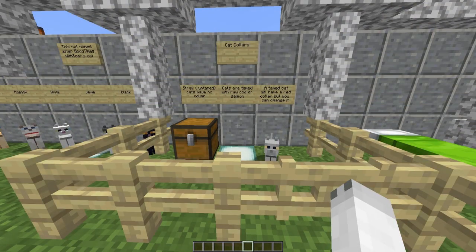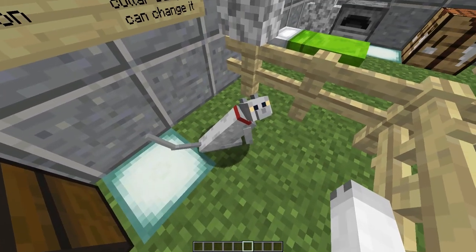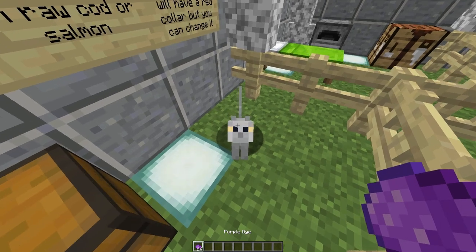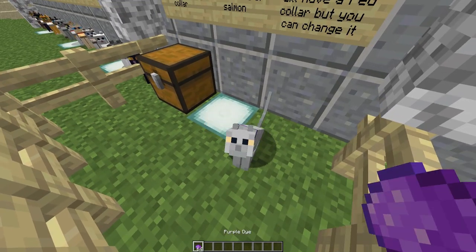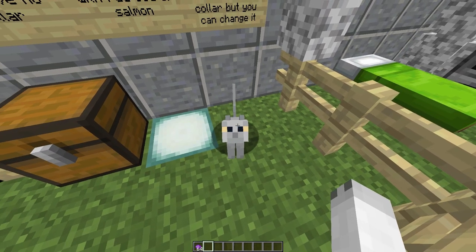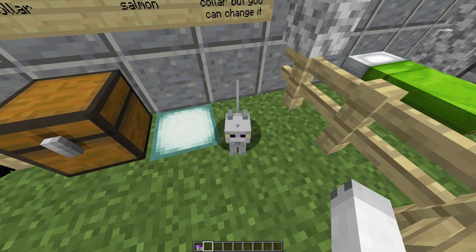Then we have the black cat. Stray cats have no collar. When cats are tamed with raw cod or raw salmon — not the tropical ones, just those two types of fish — they will get a red collar. If you tame your cat and grab out some dye and then right-click on it, you will see that the cat's collar changes to that type of dye. So my cat collar's color is purple. You can put a name tag on these cats, but if your cat doesn't have a name tag, don't worry — it will not despawn as long as it's tamed.